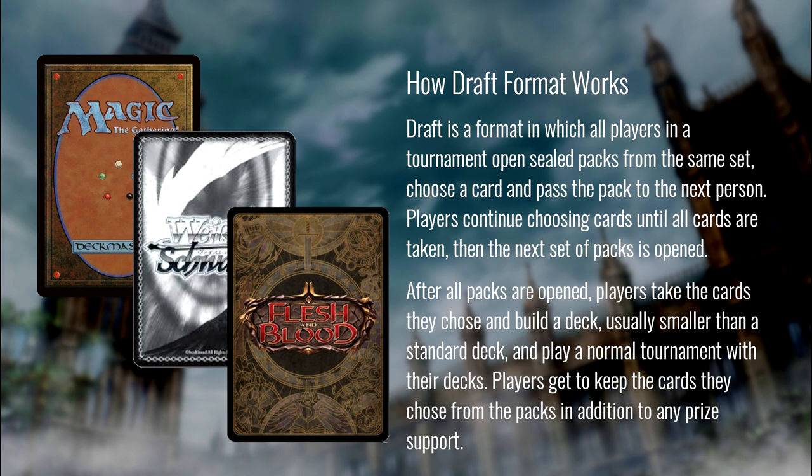For those who maybe don't know, can you tell us generically what a draft format is in a trading card game? So drafting essentially is taking booster packs and between you and the people at your table, building decks out of those packs. You open your first pack, take a card, and pass it to your left or right. You get an already-opened pack from the player next to you, take a card, and continue passing - creating a more thoughtful sealed format versus just opening six packs and trying to build a deck.